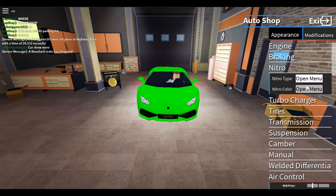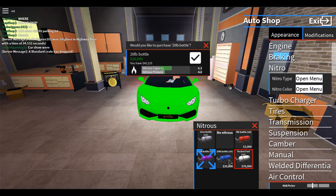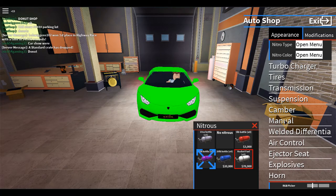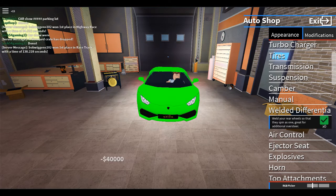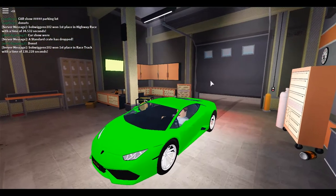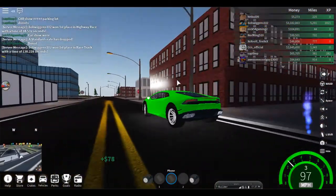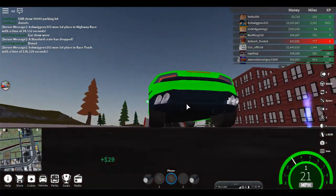Let's do nitro — nitro type. How much do we have? Okay, we got 45 to spend. Bam — you get a differential! Exit there and let's go race some boys. That's fast because it should help with acceleration.